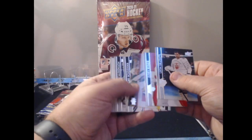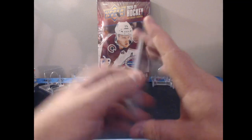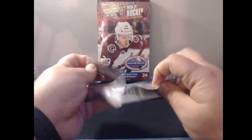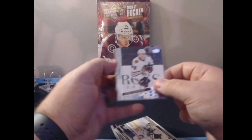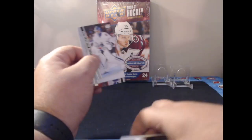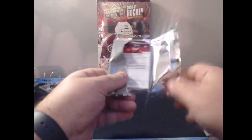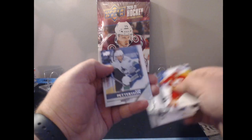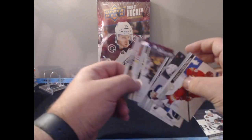Three packs left — hoping for one more Young Gun, maybe a Retro. Back-to-back base packs for the first time across all five blasters — James Reimer — so this was the weakest blaster. But we do get a Reese Johnson Young Gun to close it out, giving us both expected Young Guns for this box. Final pack — hoping for a retro or a big insert — and we get a Retro of Elias Pettersson! Great way to end the blaster portion.